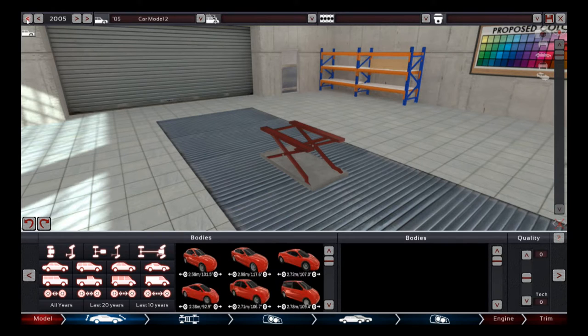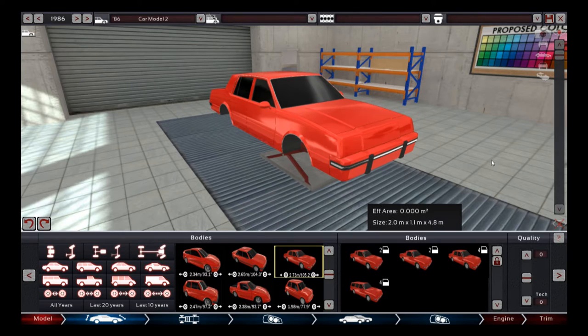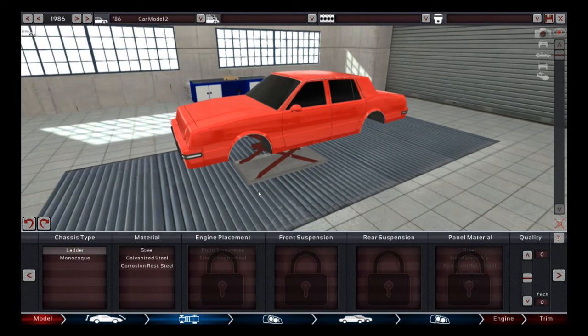First things first, set the year to 1986. The body we're going to use is pretty much the same as the previous go-around; not a lot is going to change with the Edison Constellation. This is probably the most traditional of the vehicles we have. We're setting up a ladder chassis — the only model in our entire lineup with this setup — partly to keep the option open for police contracts, which was a pretty popular and standard option for a police vehicle until very recently in the United States.